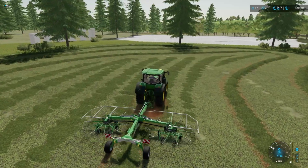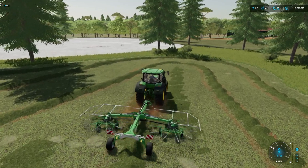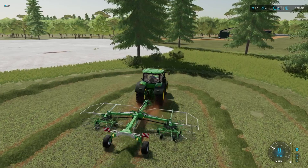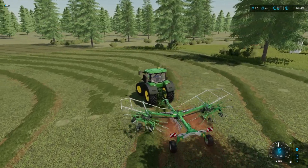We are getting close to the end of the wind rowing job. From here we're going to grab the baler and bail all of this up, then wrap all of this up into silage and put it over there next to all those other white marshmallows in my field.